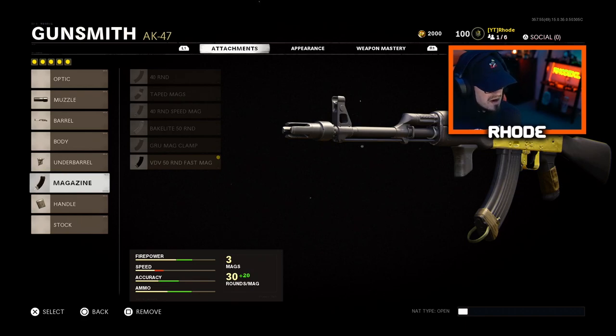That is the class setup I recommend you guys try. You can switch a couple of these attachments out, but this is a very good setup that I've been using and like I said it shreds, man. Hopefully you guys enjoyed the video - we almost dropped 100 kills. Smash that like and subscribe button down below and I'll catch y'all later, peace.